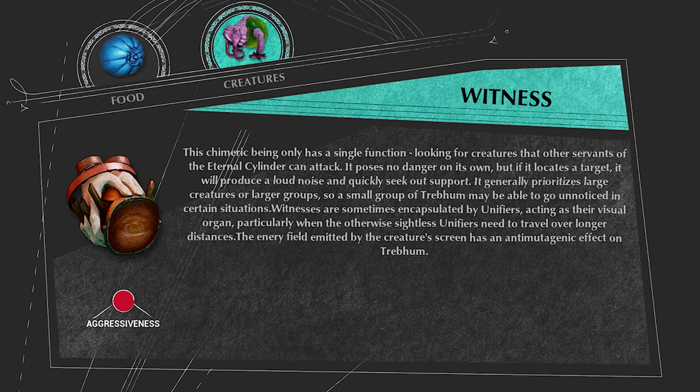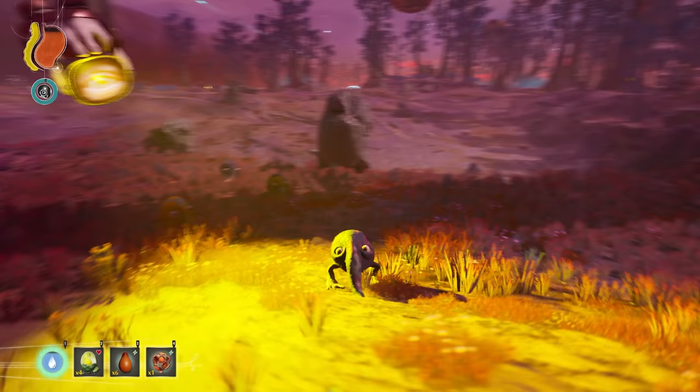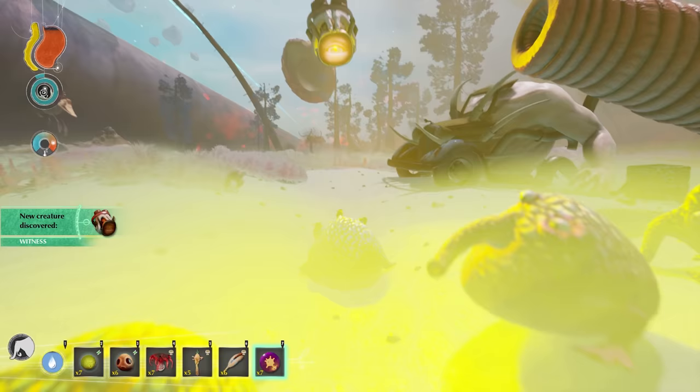The Witness is a weird agent that floats in the air with two hands holding a television screen that has an eye on it. Witnesses will float around emitting a yellow beam that can strip Trebom of mutations.